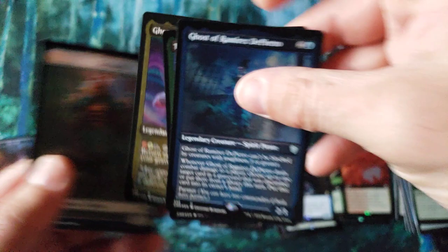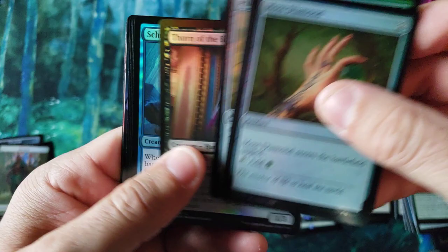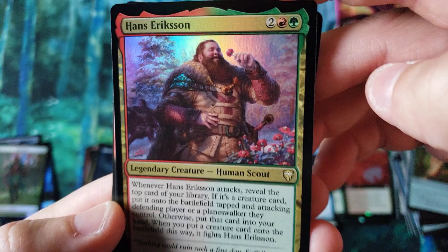We got the old Ghost, and there's Triton Hero. Holding pretty astonishing value. Like, if you crack these and just sell singles in the collector boxes, the secondary market value is surprisingly pretty solid. It's only official street day, by the way. Hans Erikson — I'm sure there's some meme or story behind this, but that artwork is hilarious.